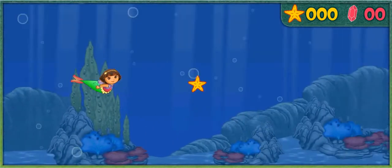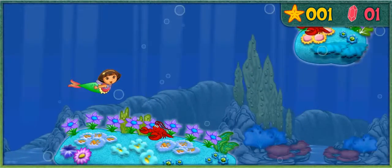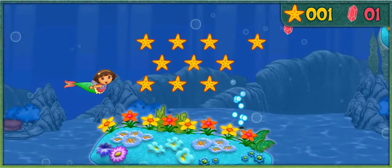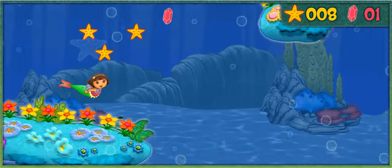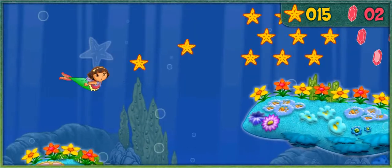Starfish! Swim over to them! Mira — a sea gem! Lobsters! Langostas! Watch out! Press the space bar to send an underwater wave to keep the lobsters away! A bubble geyser — that will push us off! Whoa!